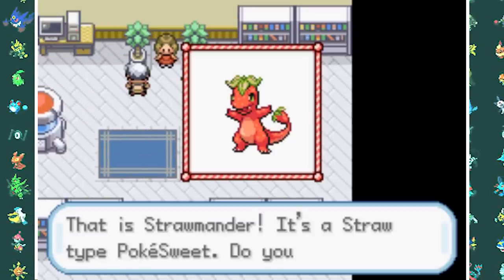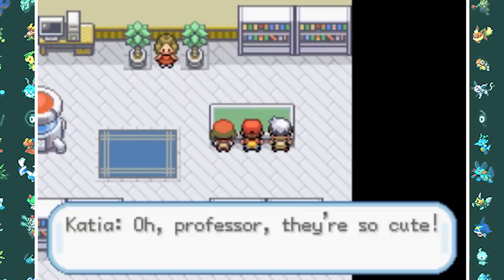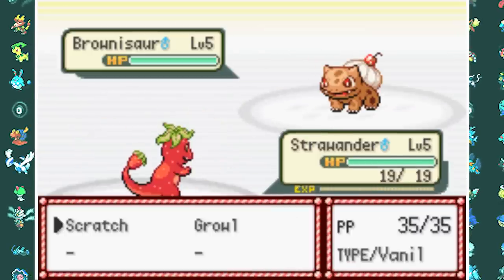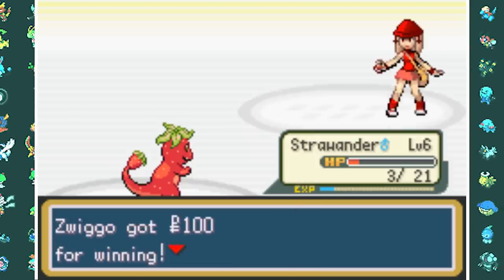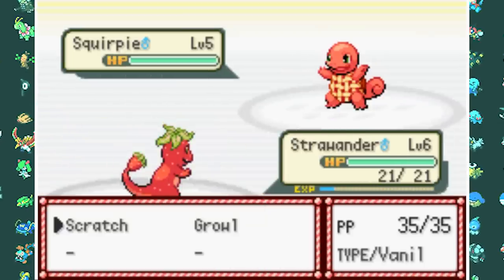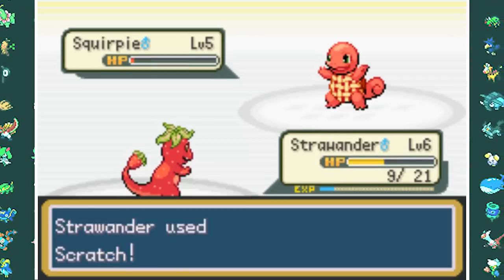I go pick my first Pokemon, which is Strawbander — the Strawberry Charmander. First I have to battle Katja, who has a Brownisaur. My Charmander comes out on top with only one HP remaining after spamming Scratch. Then Mario has Squirpie — yeah, that is a pretty awful name — but that battle was even easier than Brownisaur, and we reach level 7.